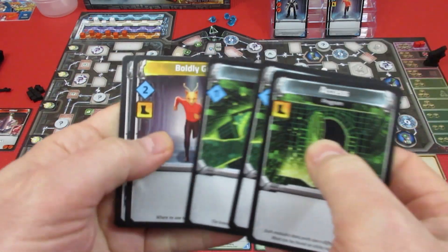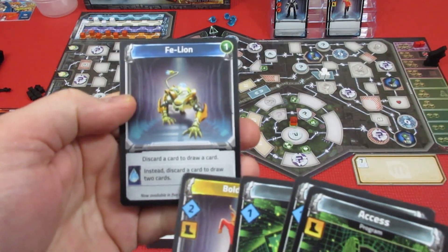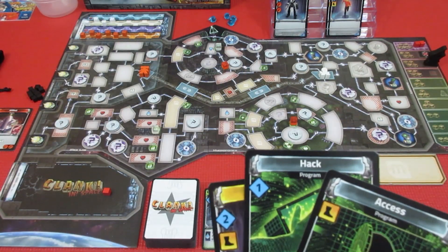Alright, we have access pass, hack, hack, boldly go, and the feline. We have a crystal. Instead, discard a card to draw two cards. We're going to discard a hack and draw two cards.